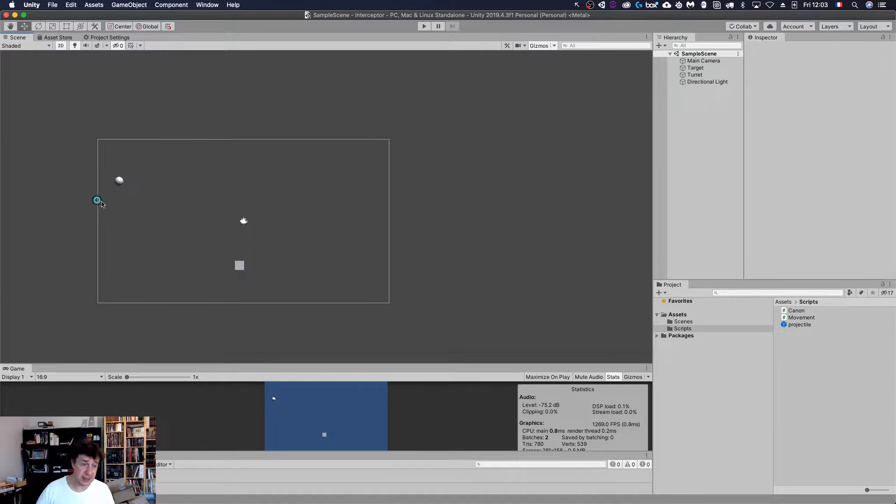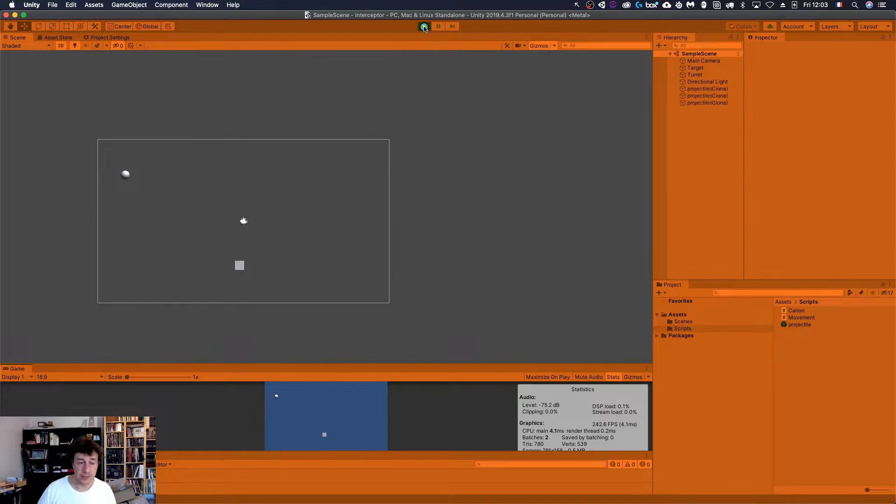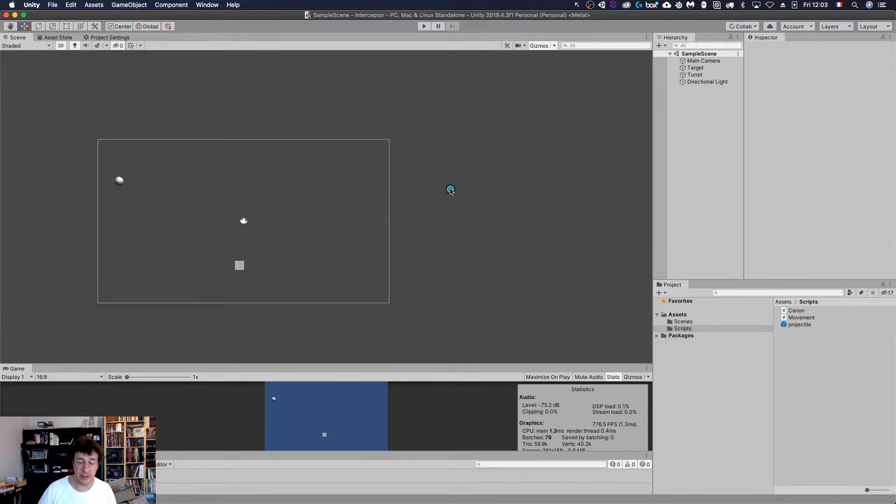Let us first set the stage. We have a player and an enemy. What happens if we just shoot directly at the player? Well, we shoot a lot of projectiles but we keep missing the player. This might work if at some point the player stops moving, but if he keeps moving, I want to make it more complex for him.